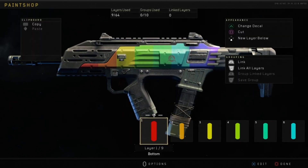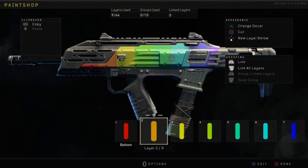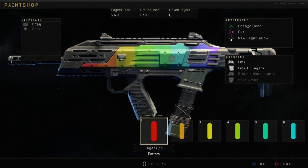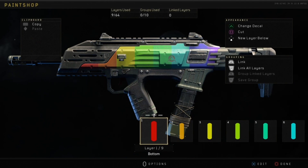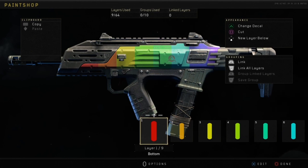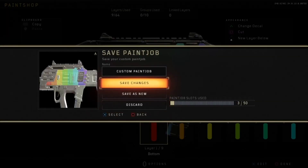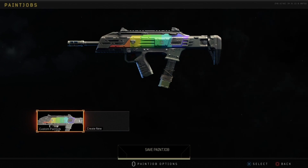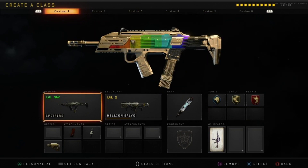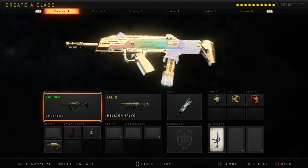I did this for the zombie camos on BO3, like the DLC ones — those five or six camos. I actually got the idea from Green Goblin — it was like a rainbow dark matter. I thought, you know what, they added that on BO4, why not just add it on Diamond since that's what it is on BO4. So I did it like this and people actually think I have diamond. Hope you guys use this to get diamonds on ARs, SMGs, whatever. It looks pretty sick — go tell your friends you got that rainbow and they'll probably believe it, to be honest.